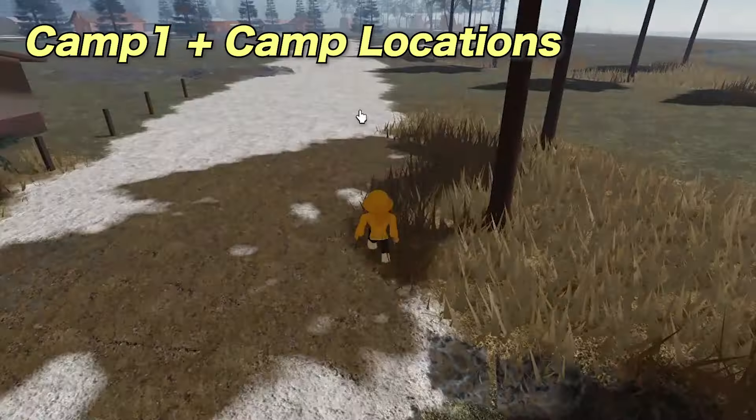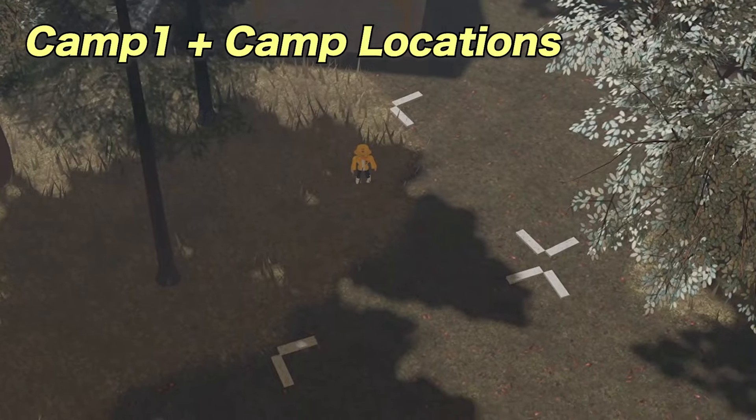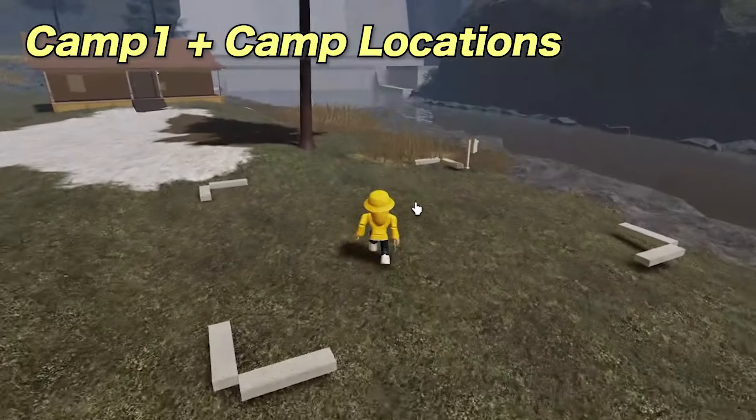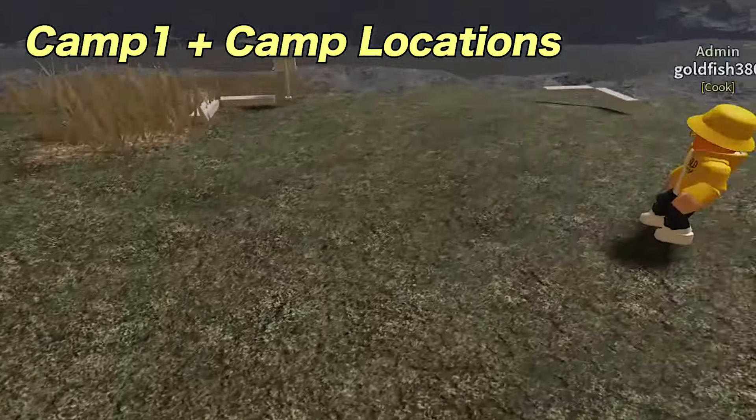If you go to Oakby Step, you will see another one of these Camp 1 plus Camp 2 places, which is even more secluded from the general Anomic population. Lastly, there is also a Camp 1 plot near the house at the dam, which is pretty cool because it's next to the river.